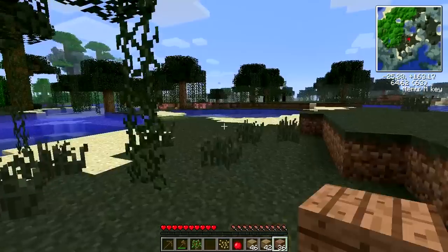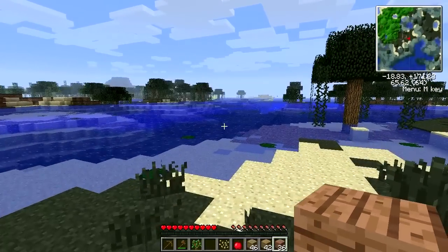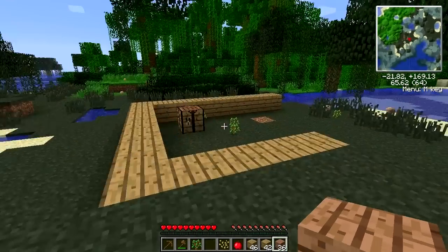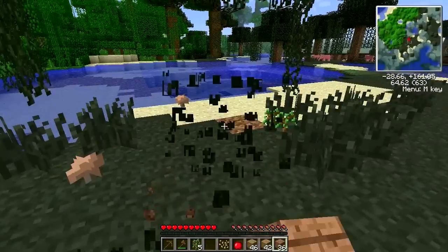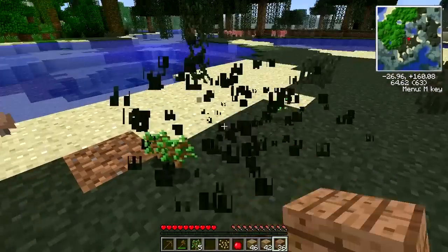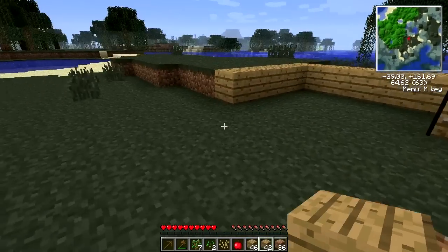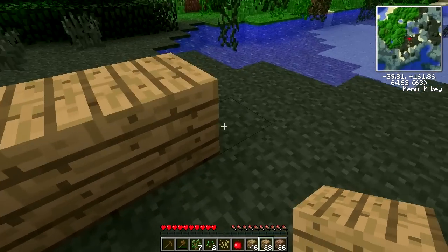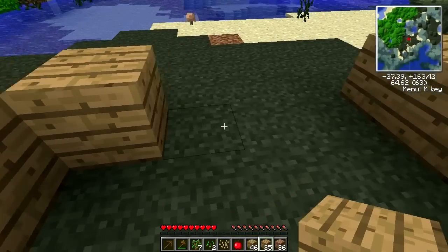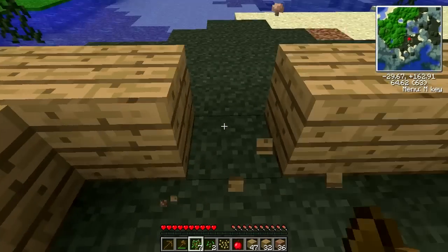I'm not entirely sure if Mo' Creatures is in the Technic Pack 7. It doesn't look like it is - that's a shame. Oh, we didn't even get to ride Pegasus in the last season. Poor Pegasus - you shall remain forever unridden, unless I reinstall the Technic Pack single player folder, which I might do. What do you guys think - should I keep it or should I just carry on with this?